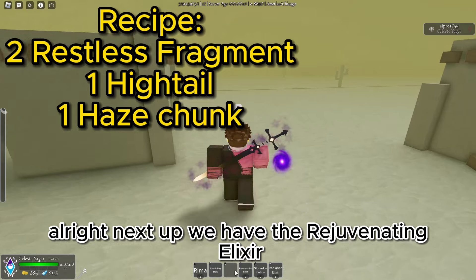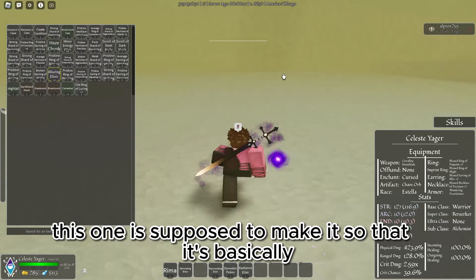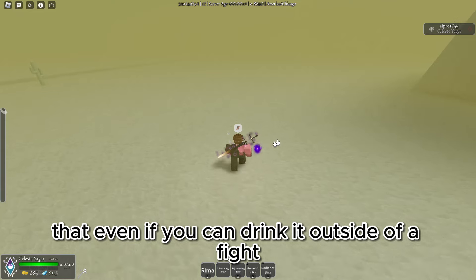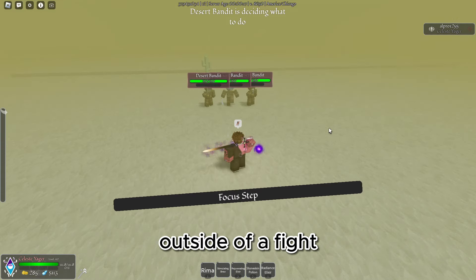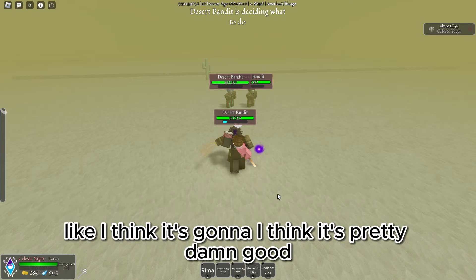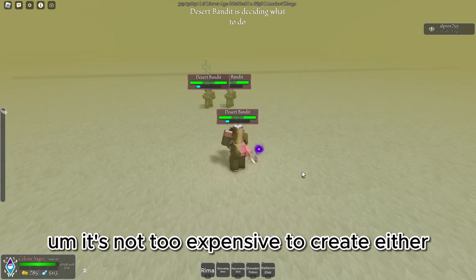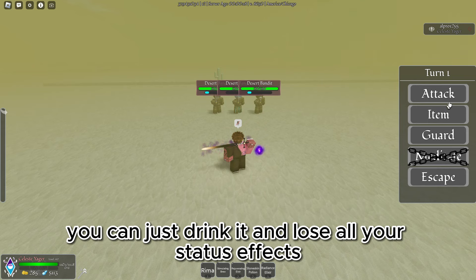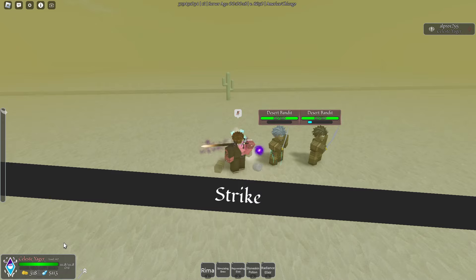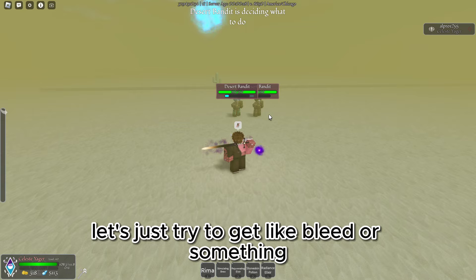Next up we have the Rejuvenating Elixir — a large vial of liquid that clears status ailments. This one is basically just a secondary self-cure. Even if you can drink it outside of a fight, there's no point because you don't have status ailments outside of a fight. It essentially is just another self-cure, and I think it's pretty damn good. It's not too expensive to create either — you can just drink it and lose all your status effects.